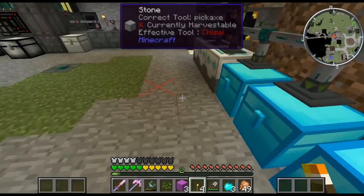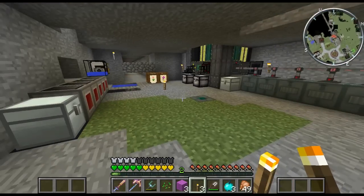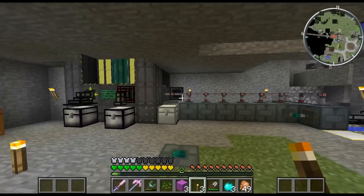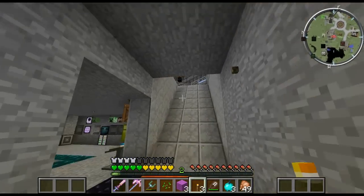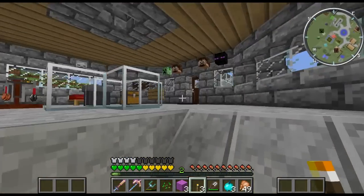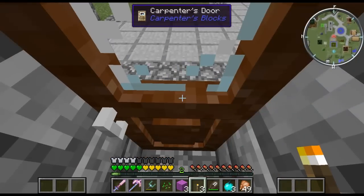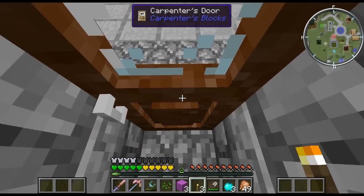Down here — a big reactor! Big Reactors. I'm going to try a solar panel design — we'll get to that after the tour. Let's go out.